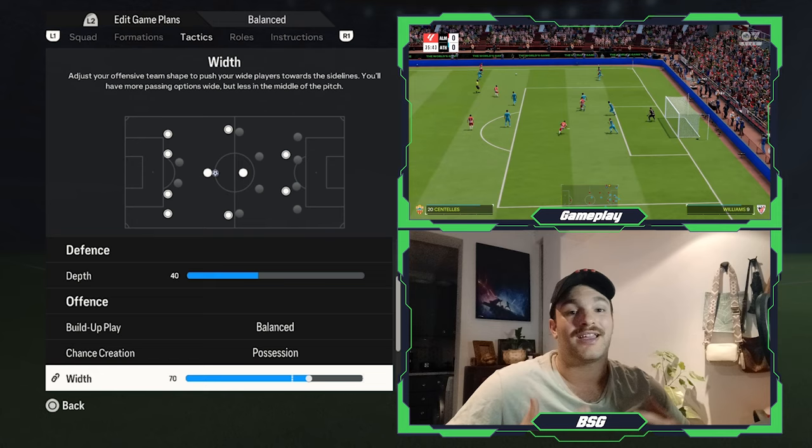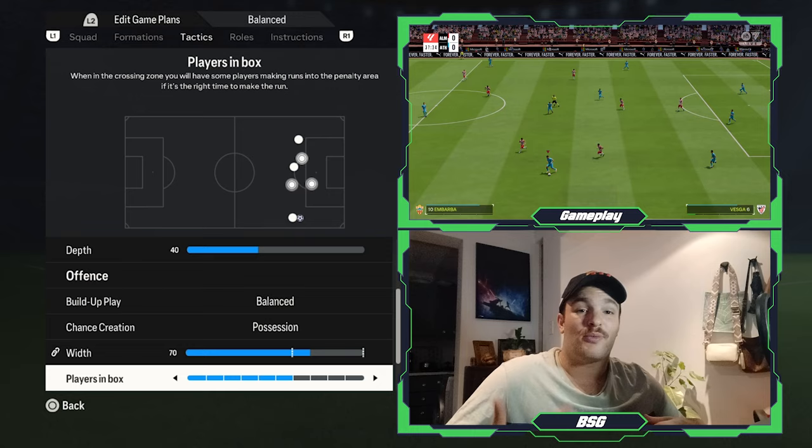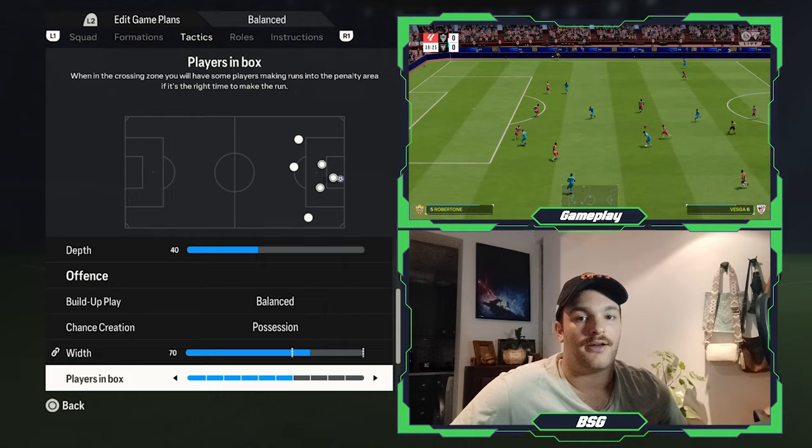As for players in the box, I've set it to around six. This allows your front three to break into that area, and every now and then one of the full-backs or a deeper-lying central midfielder will make charges into the attacking third. As for corners and free kicks, as always on the channel, I have set it to four.